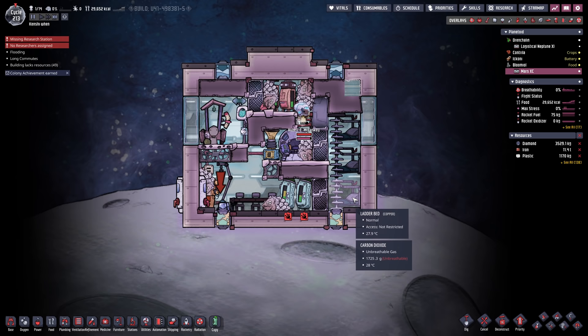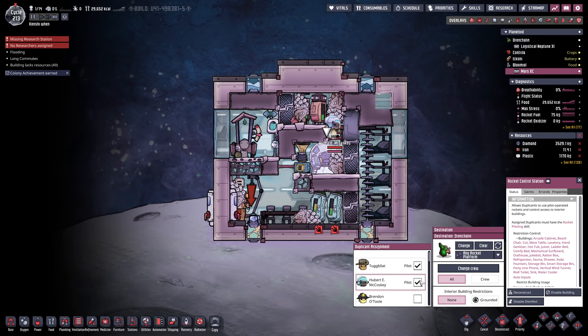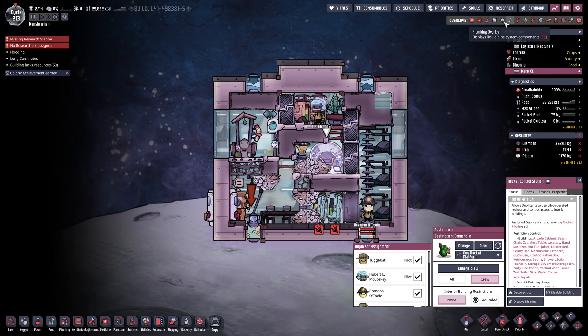I killed a few animals that had already laid eggs, so we have eight kilos of meat and some meal lice. We have about three and a half tons of diamond, 11 tons of iron and over a ton of plastic — I'm thinking it's time to crew up. Brendan was launched down onto the planet below so he didn't show up yet. Everyone crew up — no one is leaving. We do have a little carbon dioxide problem with gases, but we'll probably be fine.